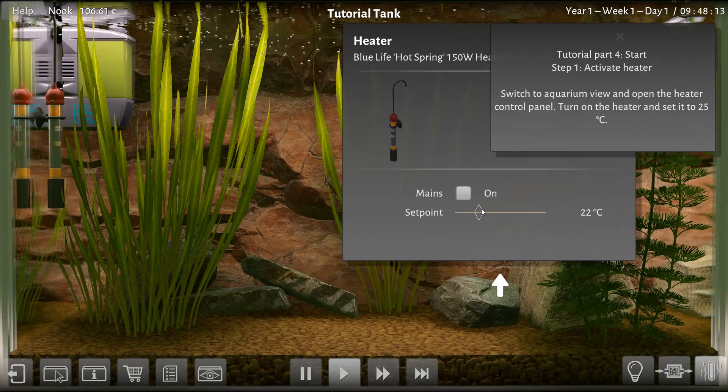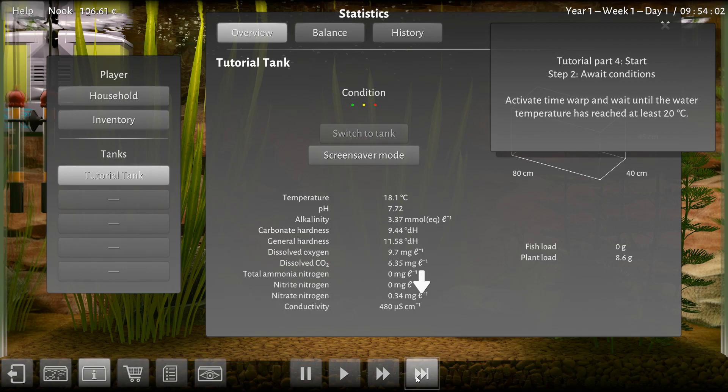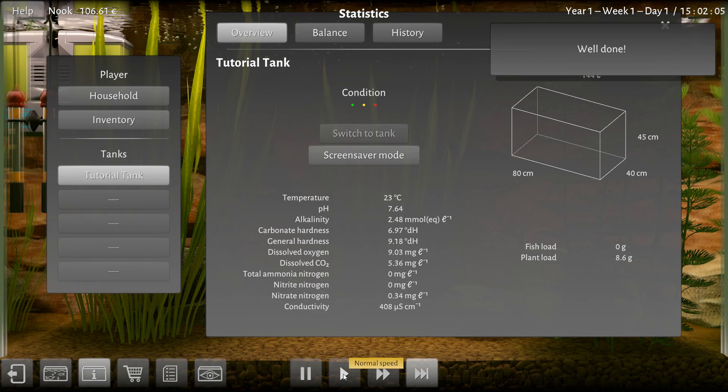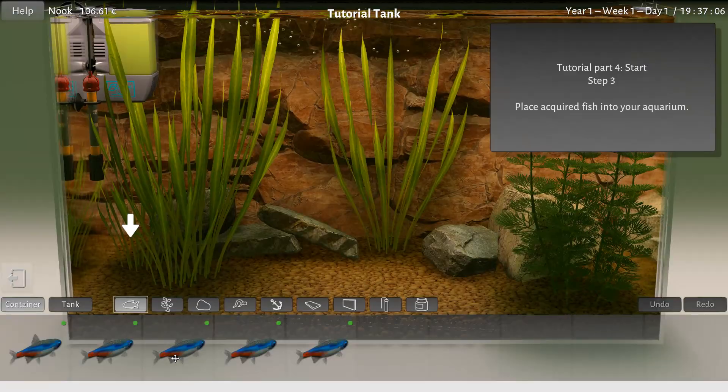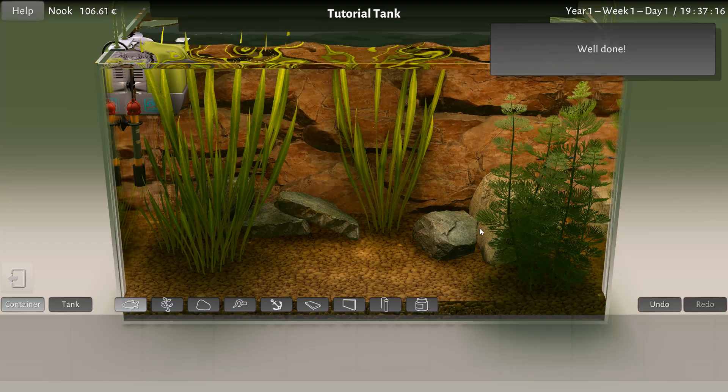Activate the heater — pop over this way and turn that heater on. Set it to 25. Now we're going to fast forward until it gets to 25. We can see all our info here. It's 18 right now, that's going to freeze my little neons. 25 is what we want. There we go. Now it's fish time. Get in there — bloop. Just plop those guys in there, and there we go, we got fish.